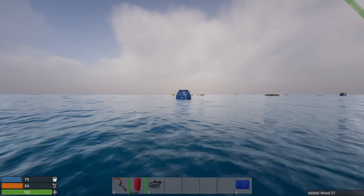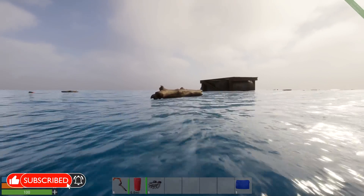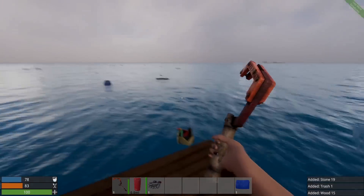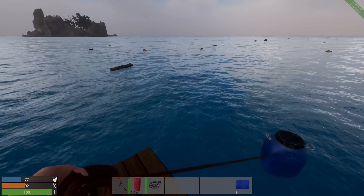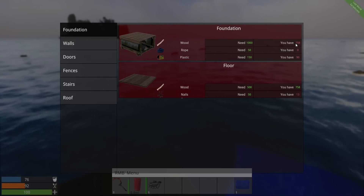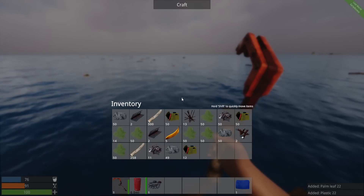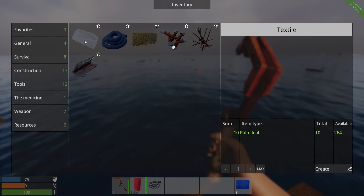I want to expand first and see what the blueprint does and what we can build before heading to the island. Looking at the blueprint — I need a thousand wood, 50 rope, and plastics. How do you make rope? Rope takes textile, and textile takes palm leaf. So palm leaves are going to be super important. I need 50 of those — that's a lot. Let's put down the water maker since I'm going to need water soon.